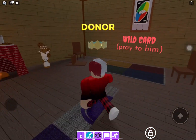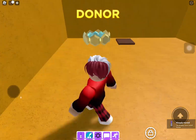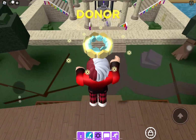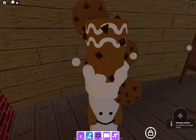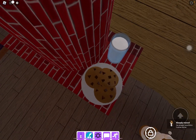Now it's your turn to get the Cookies and Milk marker, and that's him right here. I ended up in some dimension somehow, but anyway, this is how you get this really cool marker. I really like the design of the Cookies and Milk marker.